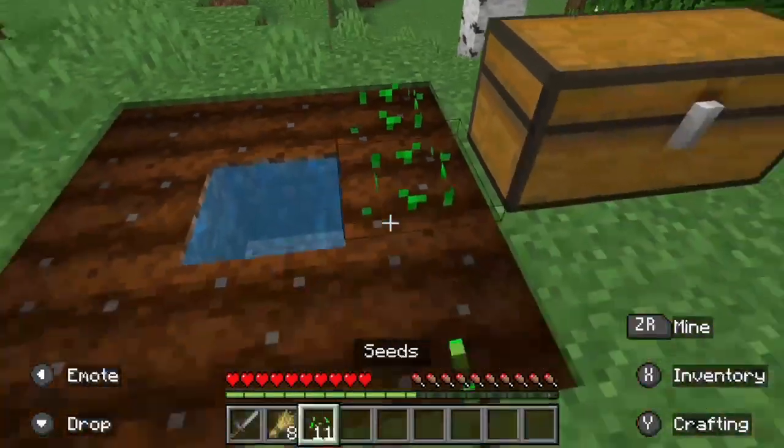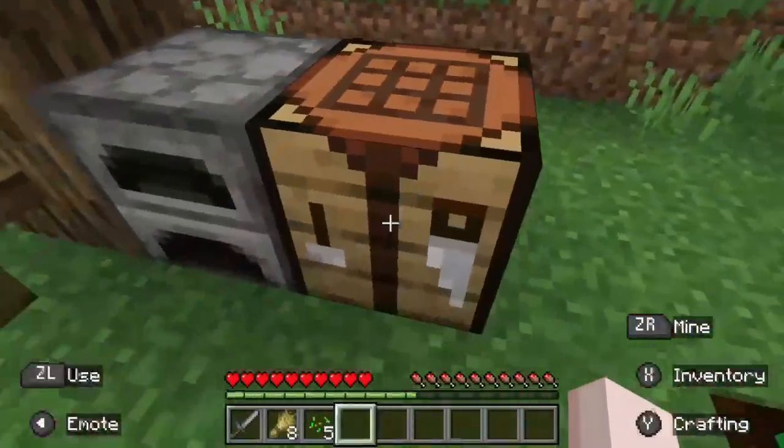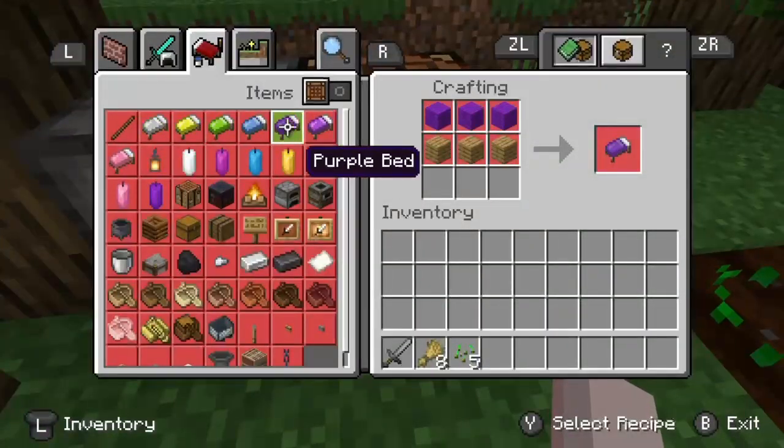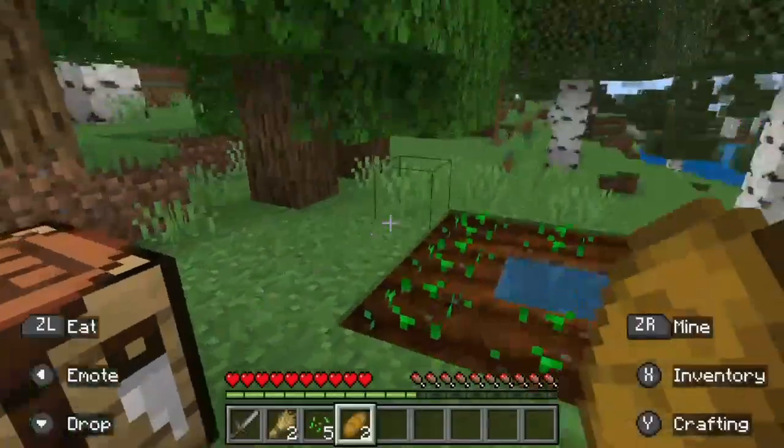First of all, find some wheat and don't forget to plant the seeds back so you can grow some more. You can go over to your crafting table and make some bread. Nice.